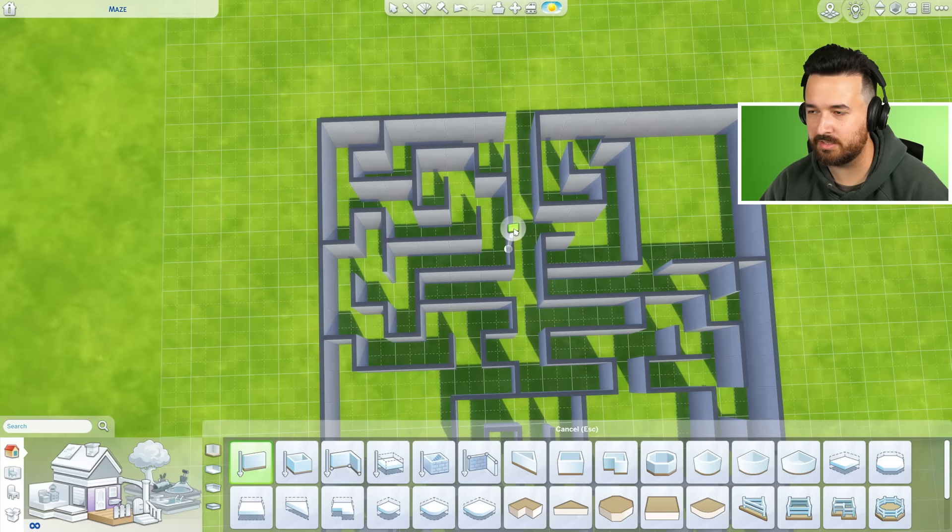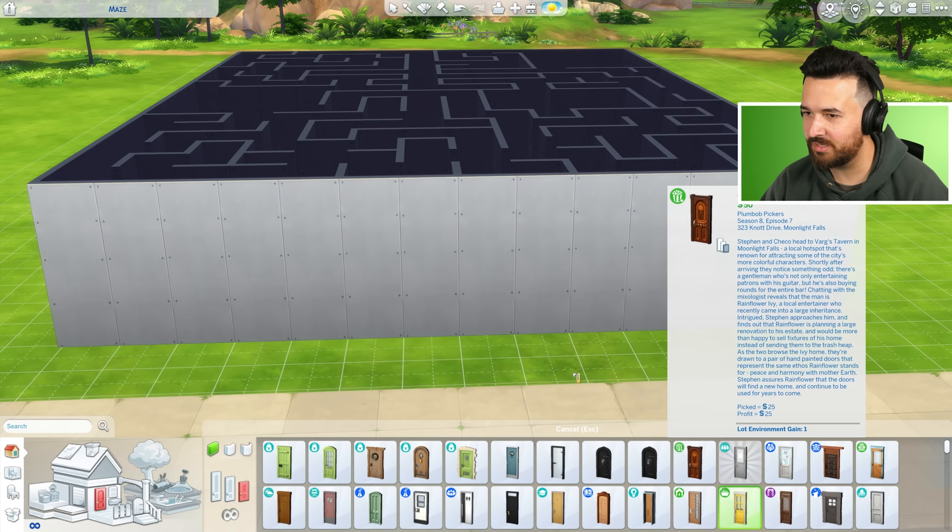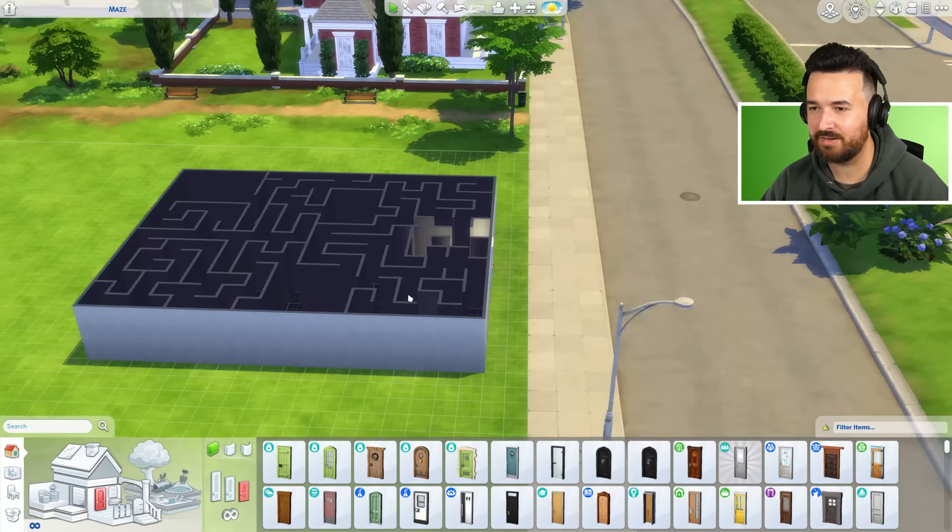We built it exactly as the image shows it. I'm just gonna put the walls on the front so we can have it all indoors. Let's get a nice front door for the house — want it to feel nice and inviting. Get some little flowers on it, that's our front door. And then our back door will be over here.